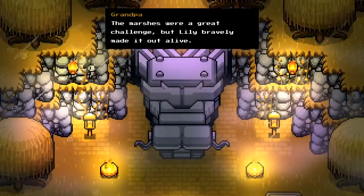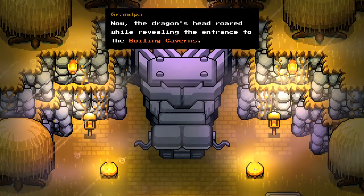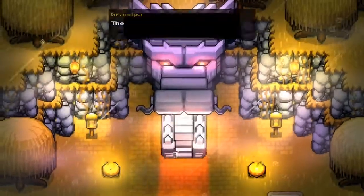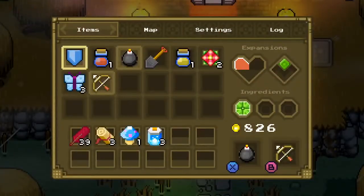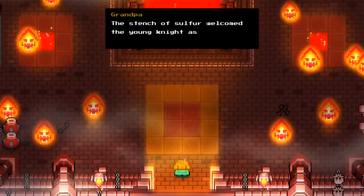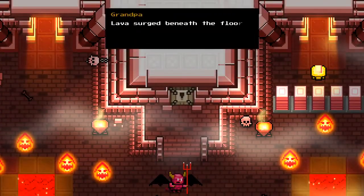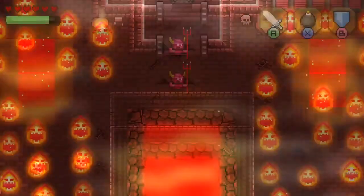'The marshes were a great challenge, but Lily bravely made it out alive.' How's the dragon's head ward while revealing the entrance to the Boiling Caverns — the Boiling Caverns is not a place that sounds like I want to be, but we've got to go save our king. Let's go into the dragon's mouth — that sounds like a smart thing. 'Stitches of sulfur welcomed the young knight as she stepped inside the Boiling Caverns. Lava surged beneath the floor and living flames danced in the great hall.'